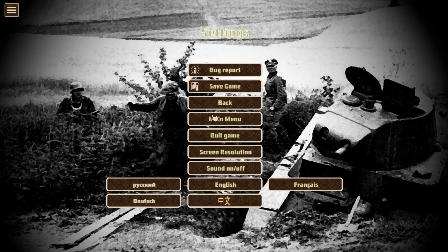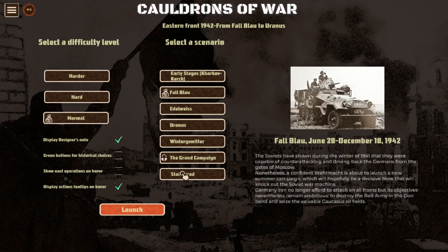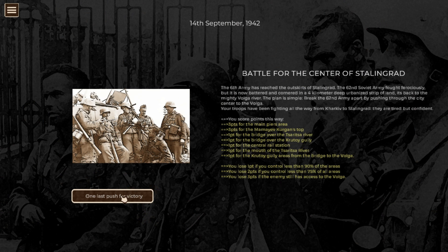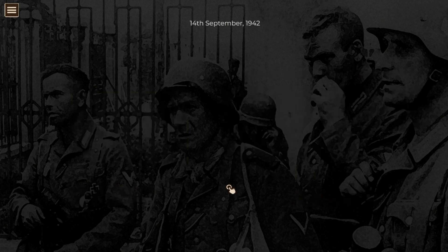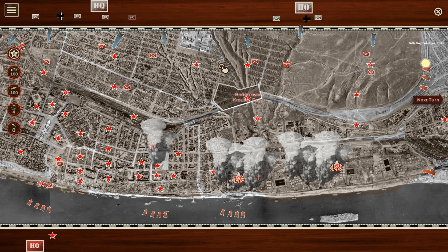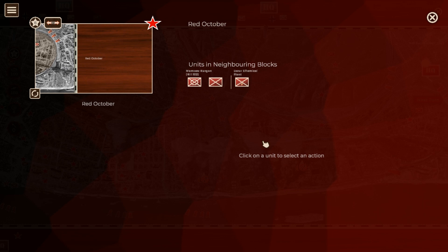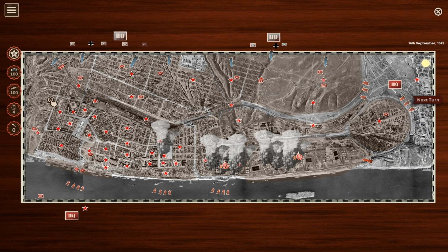Let me go back to the main campaign because I want to show you the Stalingrad setup - this is unique. I picked Stalingrad and launched it. Now here you're actually fighting in Stalingrad, in the towns, in the city. Where in Case Blau there were fronts you were advancing along, here it's the same sort of thing but now in districts - different districts of Stalingrad that you need to conquer.